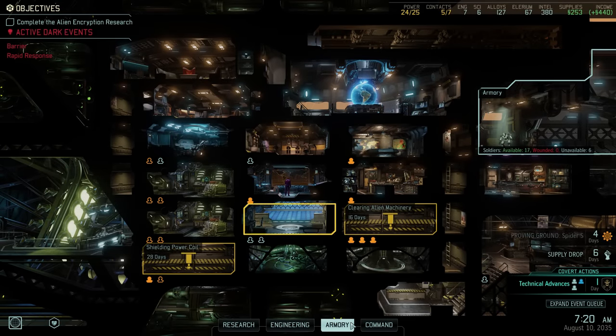Hey there and welcome back to XCOM 2. My name is Pete and today we complete another episode of our Legend Iron Man walkthrough of XCOM 2 War of the Chosen. Thanks to the content creation nightmare that is Mass Effect's Armax Arsenal Arena, it has been a while since the last episode. And just to get you back up to speed, in that last episode we completed the Shen's Last Gift DLC.